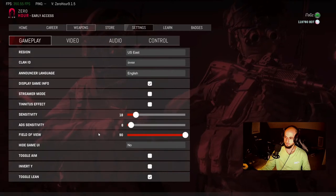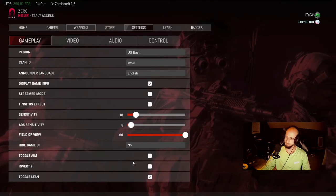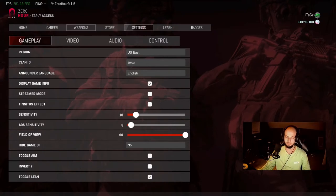Starting in the gameplay tab, let's jump down and start with the tinnitus effect. If you love realism and want to be ear-raped every time you full auto or stand near a grenade, feel free to keep this checked. However, if you want the advantage of still being able to use your ears mid-battle, go ahead and uncheck this.